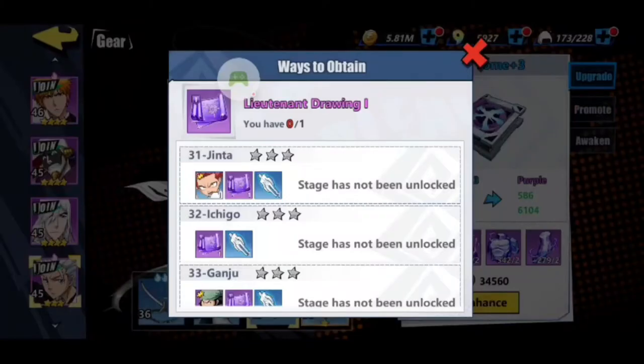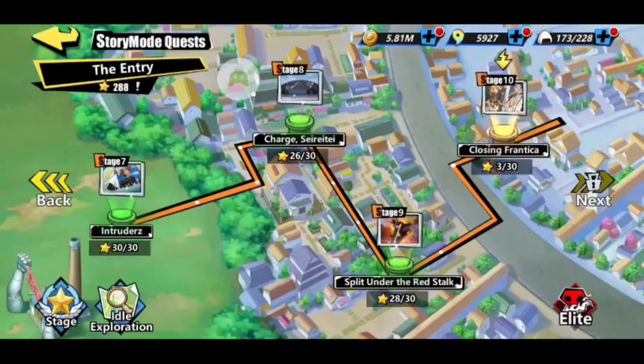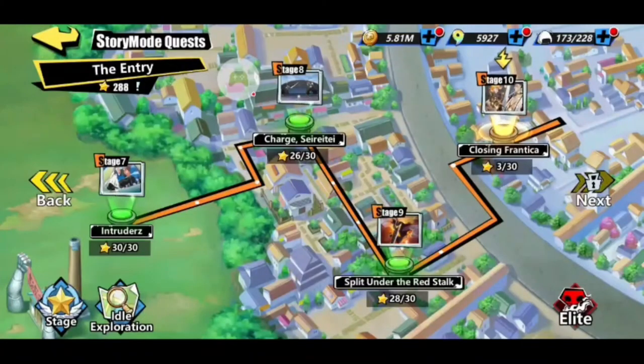Now we need this purple one, but we need to get to the Jinta mission, which is number 31. We're actually not too far — we're at 27. Like I said, I'm on the Tessai one right now.